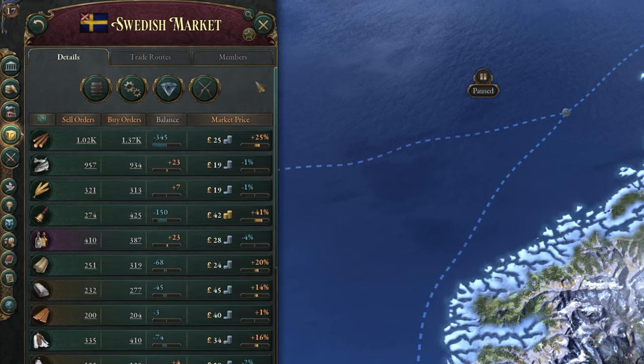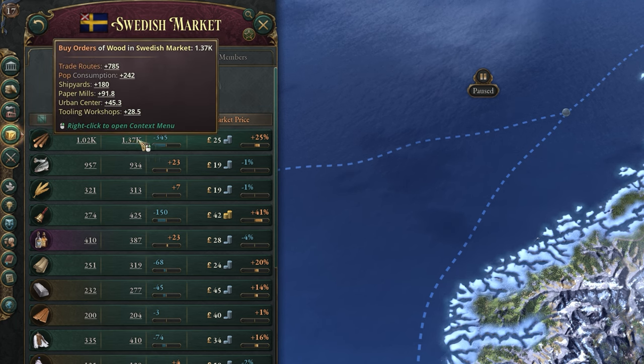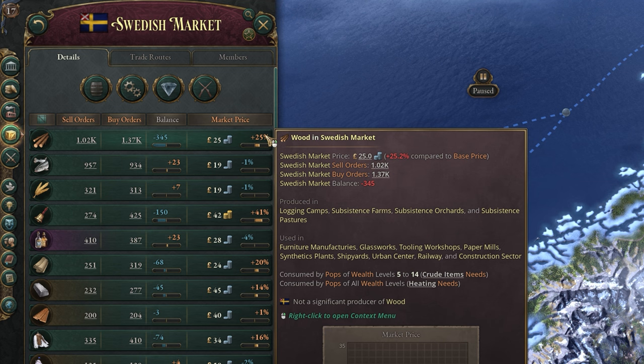The balance affects the market price for your specific country's market, since if there's demand but no production, the price will be sky high to sell the very limited stock to the highest bidder. Ideally, you would like every good to be at a lower price in your country, since that means all of your pops can buy everything they want and need, will have a higher standard of living, and therefore you'll have a happier population with an improving GDP.